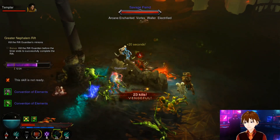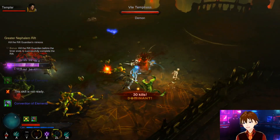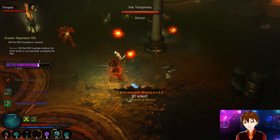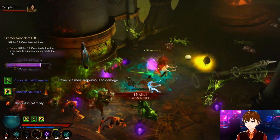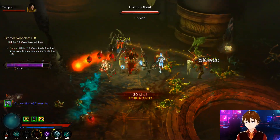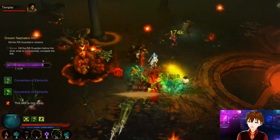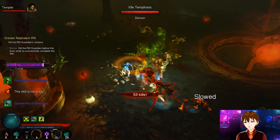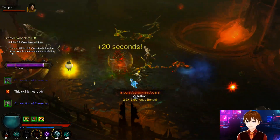You don't really need to power up your Bone Spikes or your Simulacrums because you're not using Grim Scythe. Some people use Grim Scythe over Bone Spike — I prefer Bone Spike because I'm using Zei's Stone of Vengeance. For legendary gems: Bane of the Stricken, Bane of the Trapped, and Zei's Stone of Vengeance are the way to go. Level up Zei's Stone of Vengeance as high as possible first, even more than Bane of the Stricken.